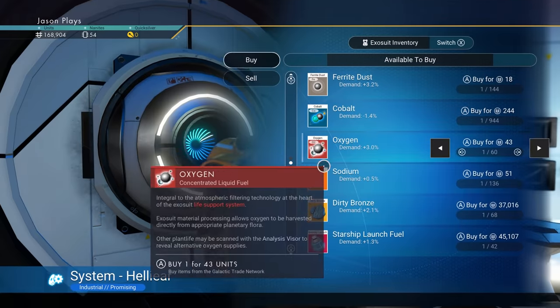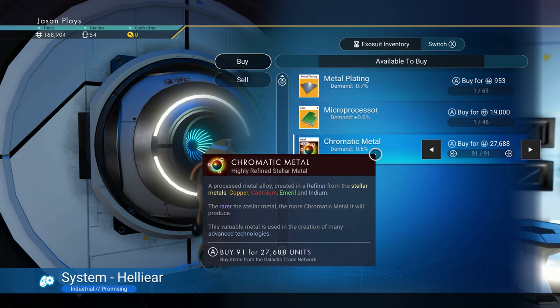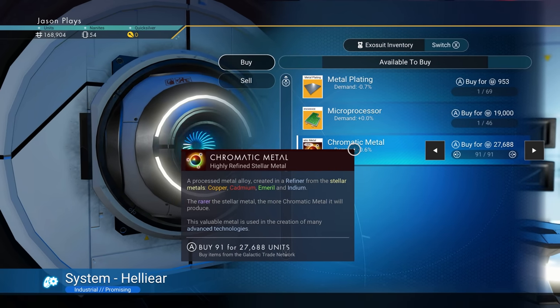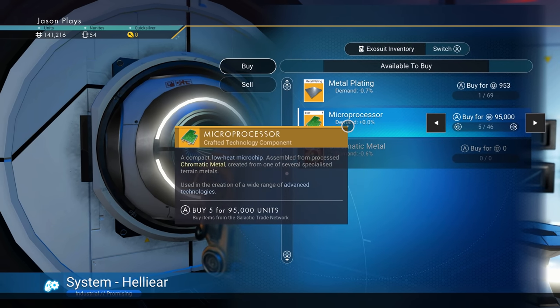Then focus on whatever other materials you think you'll need. I'd say chromatic metal for sure — 27,000 for 91 units — that's expensive but I'll buy it. And microprocessors — we'll buy five for 95,000. They're really expensive, and we haven't learned how to make them ourselves yet, so we have to buy them for now.